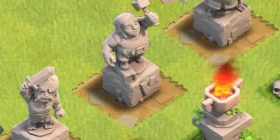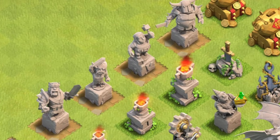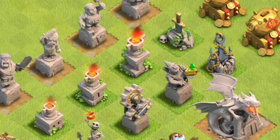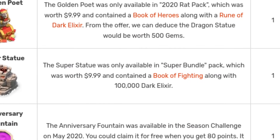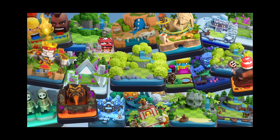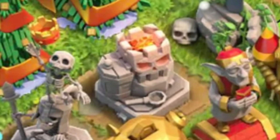For example, that builder statue right there — you rarely ever see that. I'm pretty sure that builder statue came out six or seven years ago back in 2017, so that's a pretty rare decoration. Some of these were free, and some you had to pay quite a bit of money for. Like the super statue here — it costs $10 for the statue, a book of fighting, and a hundred thousand dark elixir. That's more than a scenery or a gold pass. So if you have the super statue, that's a flex.